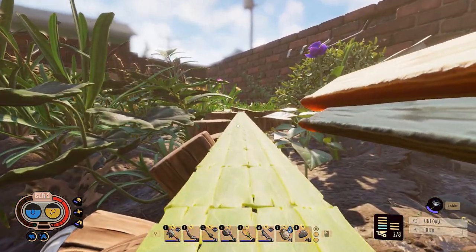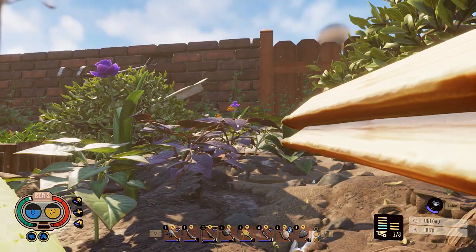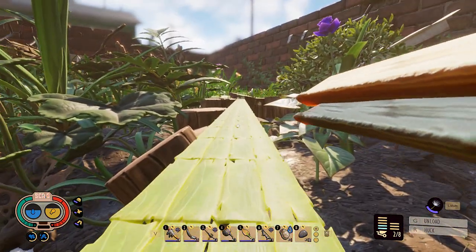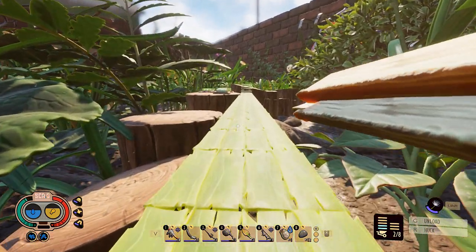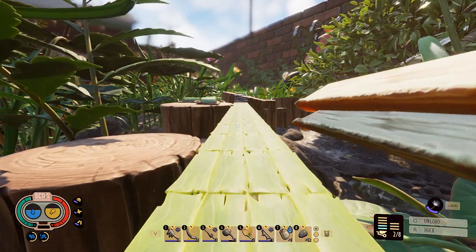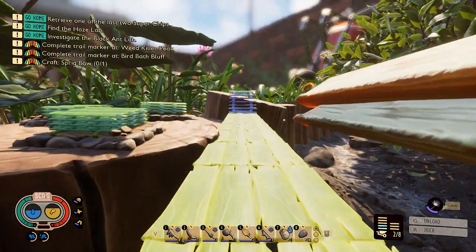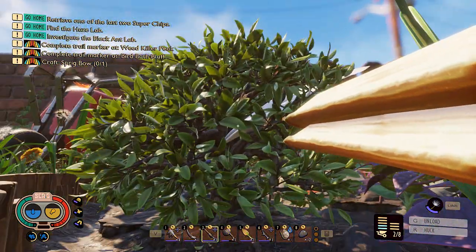So I guess the question — the wheelbarrow's there. What's beside the wheelbarrow? It looks kind of almost like a piece of metal. What am I looking at? Is that a paper plane that's gone into the bush? I think it is.